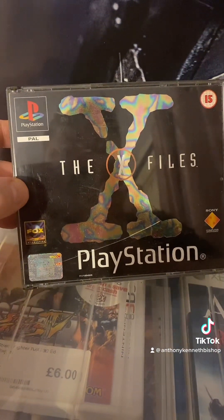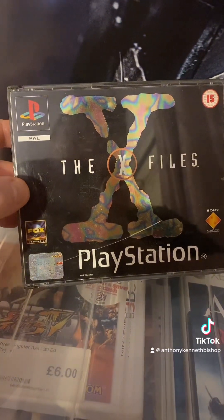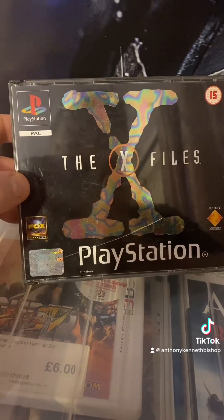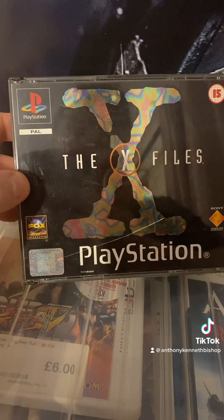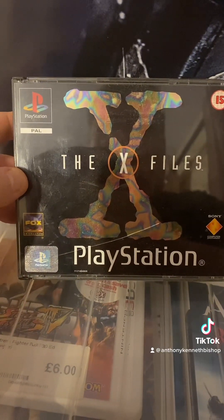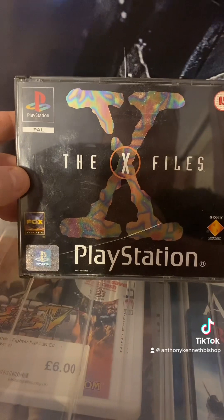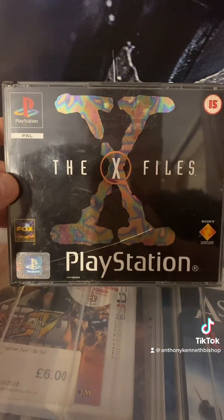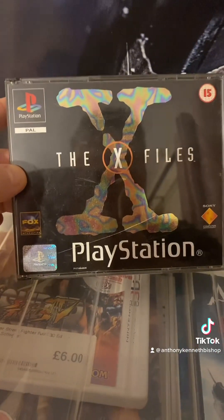You play as Agent Wilmore, one of the agents working with the FBI. You find out that you're basically being set up, there's an alien invasion, and Mulder and Scully have disappeared, so you've got to try and find them. Scully ends up in hospital, and Mulder is cooped up in one of these outbound houses in the woods. It was a great series for its time, and the game itself did quite well.